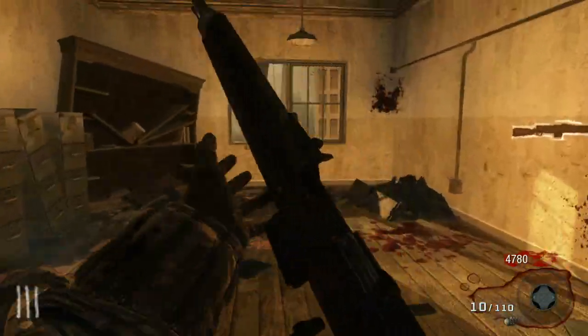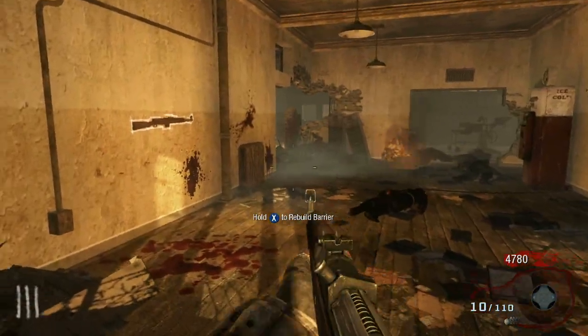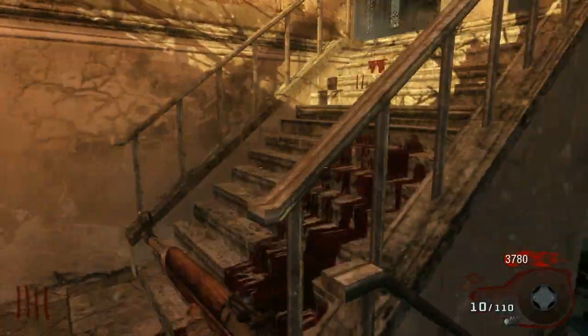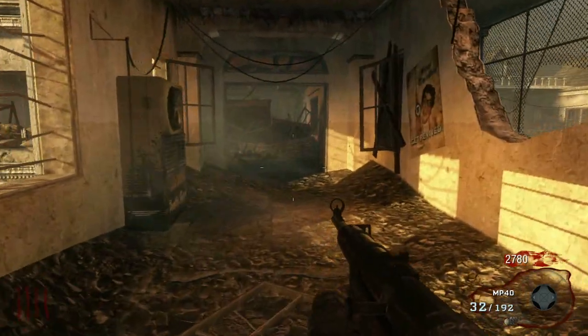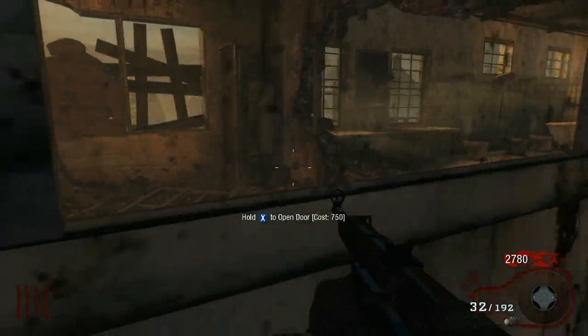Round four — we have quite a lot of points, so we're actually going to get out of here. We're going to come up here. This door right here is 1,000 points, we're going to buy that. Then we're going to switch out the M1911 for the MP40 for 1,000 points. And then we're going to open this door right here for 750.